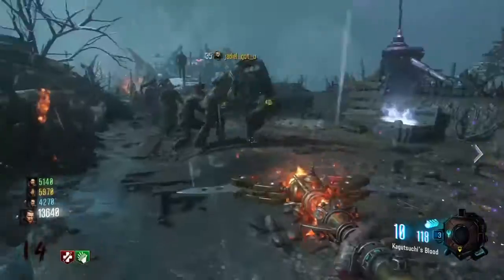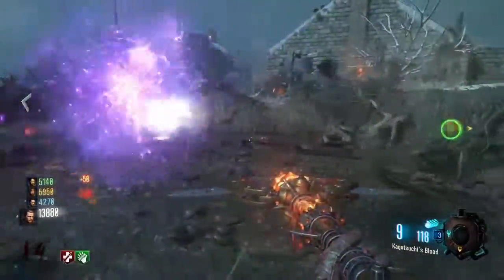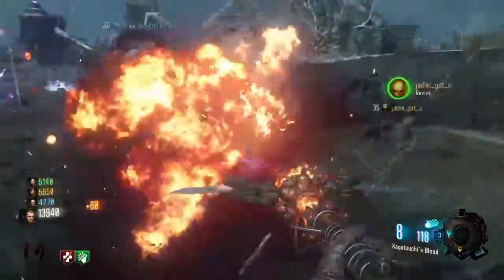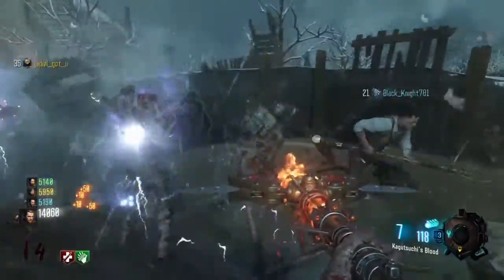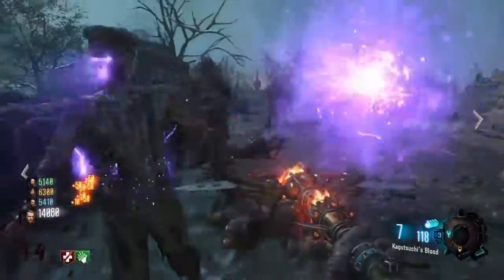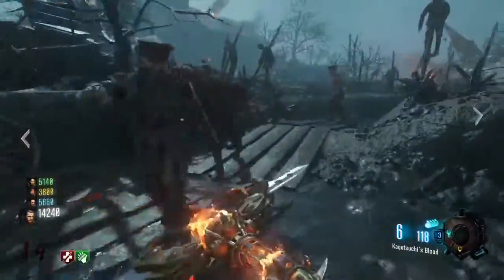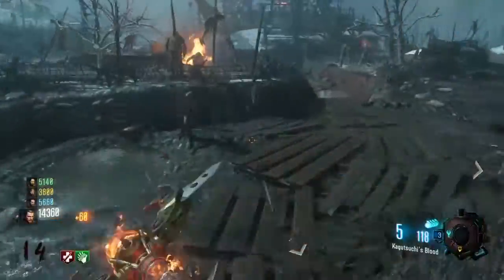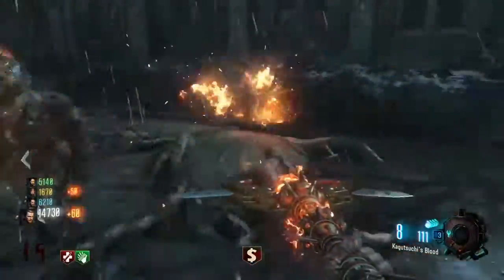We're finally here with the Fire Staff. In my opinion, it's a decent staff. It's got a decent amount of ammo, a pretty decent charge shot. It's actually one of the weapons that can kill a Panzer pretty fast.